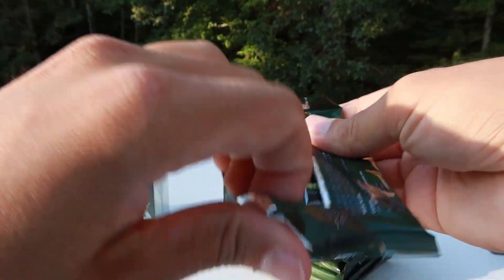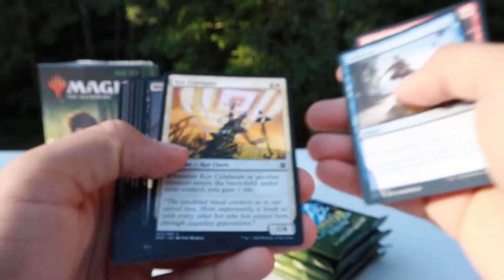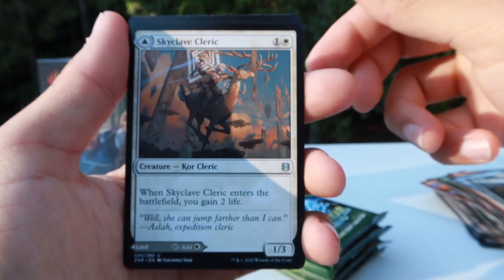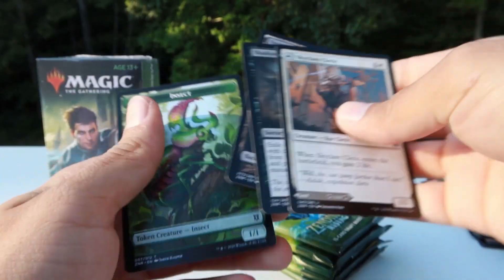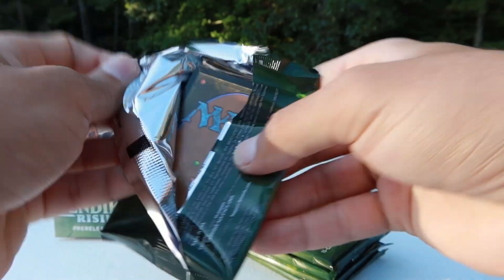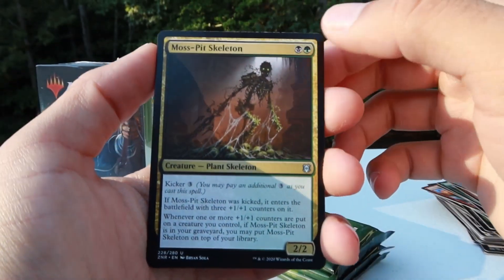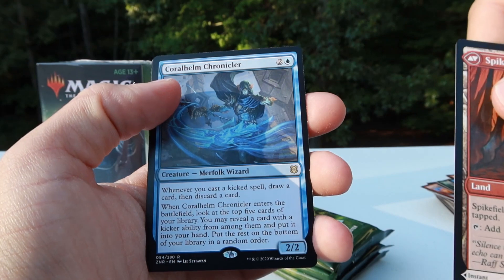I just love cracking packs, I can't get enough of this stuff. Thundering Rebuke, Relic Axe, Skyclave Cleric, also a Mojo Land, Shadows Verdict — and that's all we got. We still got room for more mythics, maybe we'll pull something crazy out of our set booster. Moss Pit Skeleton, Relic Amulet, Spike Field Hazard, and Coral Helm Chronicler.